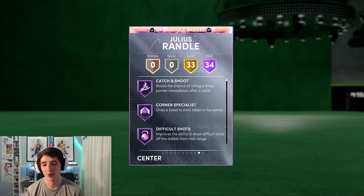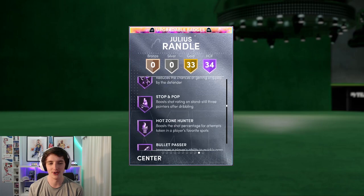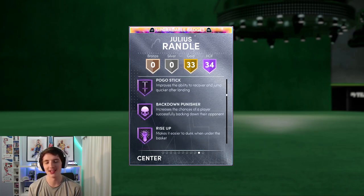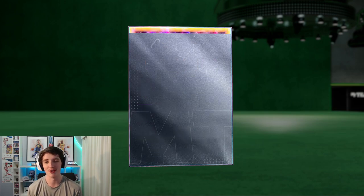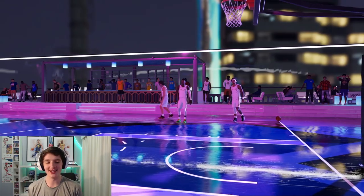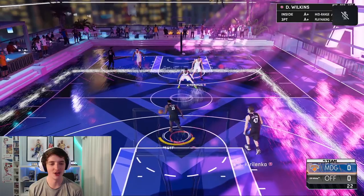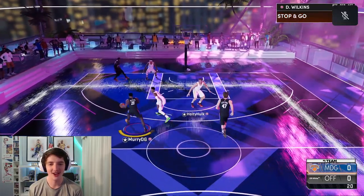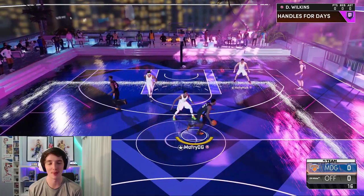For his badges, he's got 34 Hall of Fame and 33 gold — a lot of very good Hall of Fame badges right there. So we're going to do two triple threat online games and see if we can score all 21 points with this Julius Randle Galaxy Opal. I decided to pair this card next to Dominique and also AK. This should be a very good game.